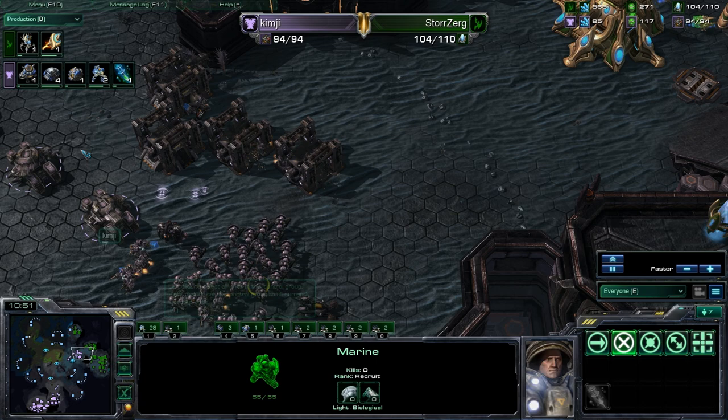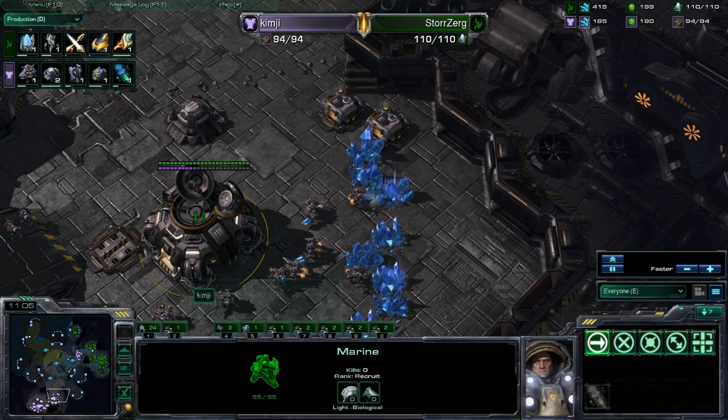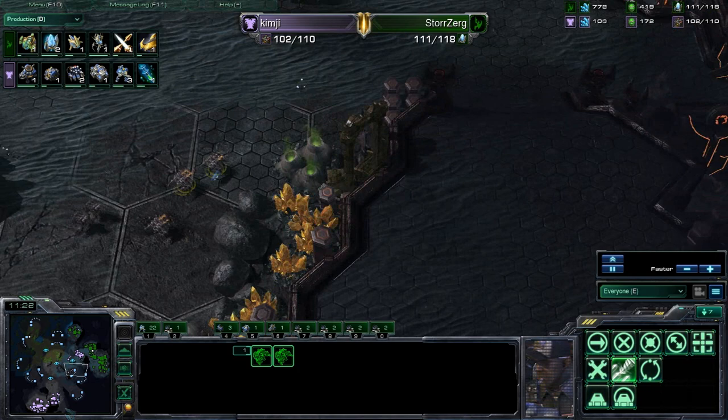That one Colossus with good micro could do a lot of damage — splash damage on him. Another Colossus coming out and Range. Starport now going down for Kim-G — finally. Four bunkers might be overdoing it. He definitely wants to keep this contain solid, but a contain doesn't work if Storzerg already has a base up. This is really bad — these units are happy to stay in here.